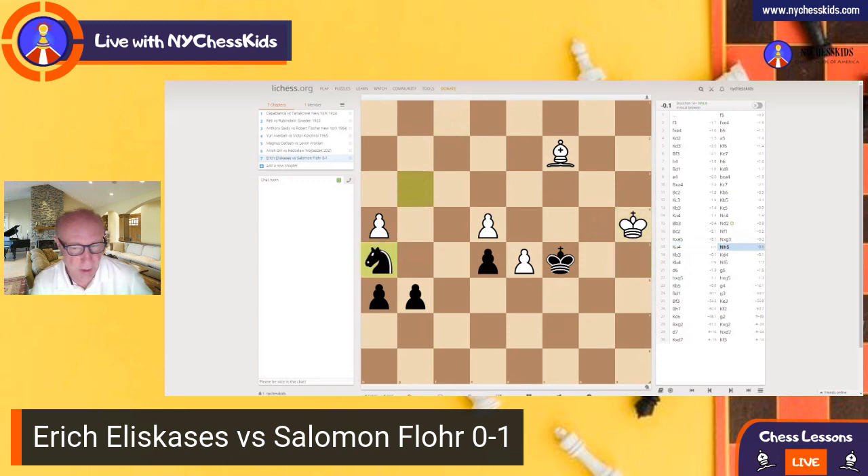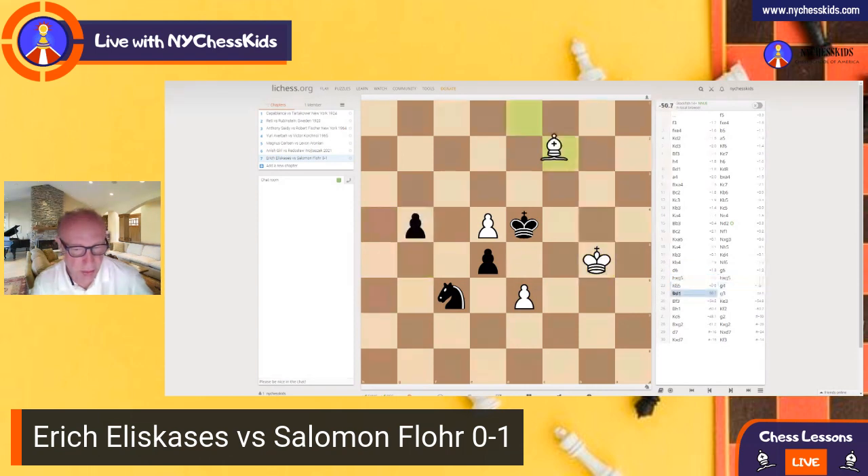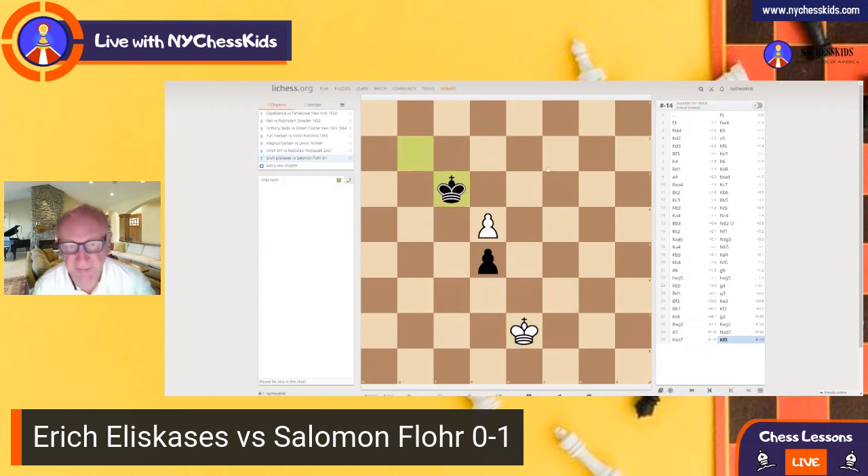King a4. Now an important move: king d4, because he doesn't want to allow king c3, since the knight is coming back to stop the pawn. From here, black plays g5 — pushing the pawn forward. f2, of course black calculated everything. g2. Black is winning here because black is going to capture the pawn and get the queen.